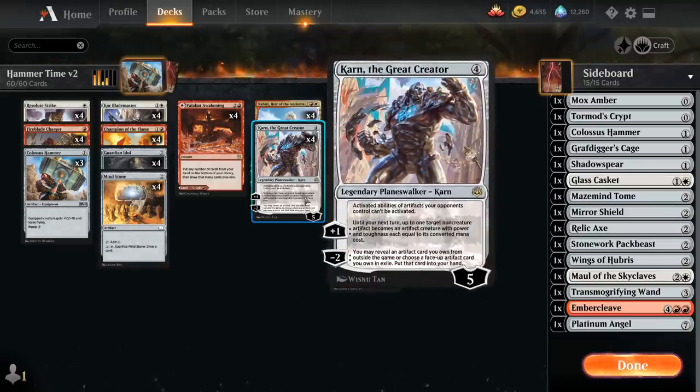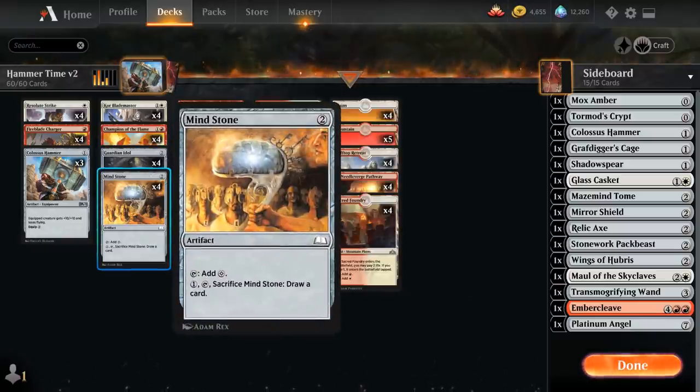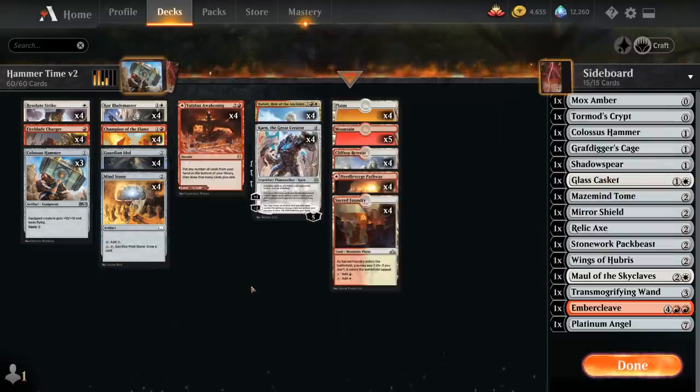To help us get Karn in play a little sooner, we're also playing some artifact ramp — the full playset of Guardian Idol and Mind Stone, which can help enable a turn 3 Nahiri or Karn. That speeds up the deck to potentially set up turn 4 kills, which is more or less where you want to be in Historic.